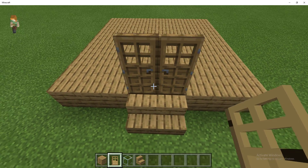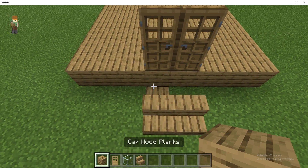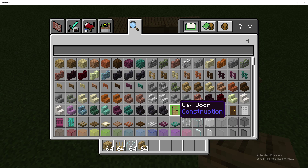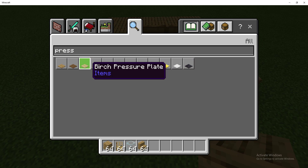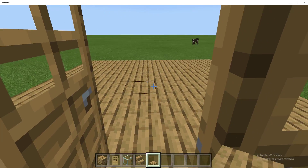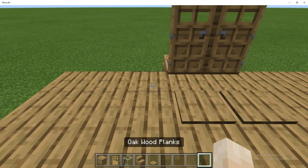I'm going to put two doors - you can put one door. If you want to keep this, I would advise taking them out and putting these here. Then I would put a couple of pressure plates. Pressure plates - doors just open up, open up and out. That's the fundamentals of the house.